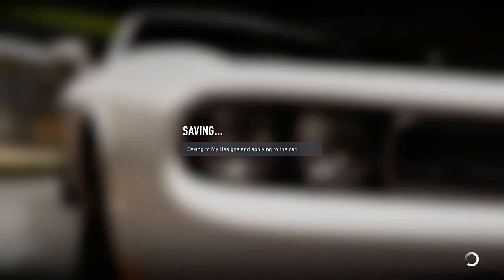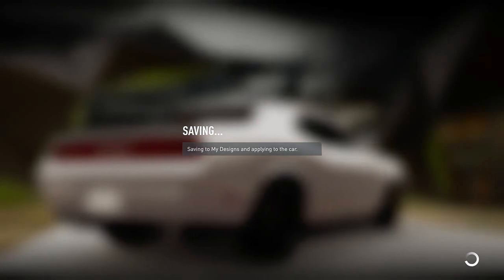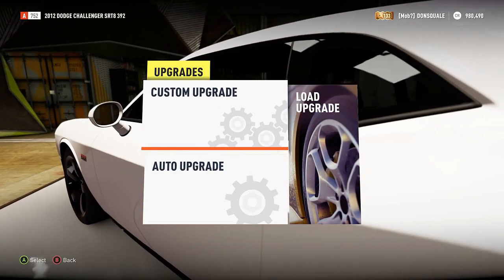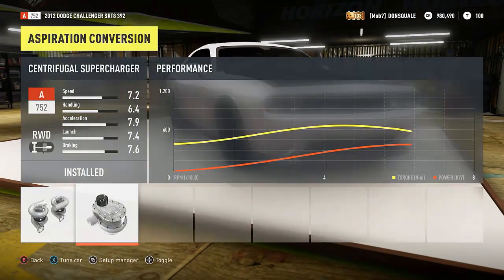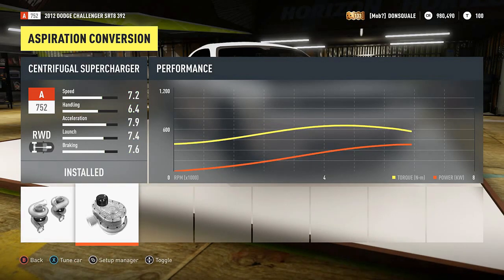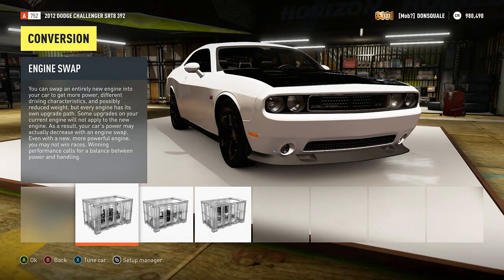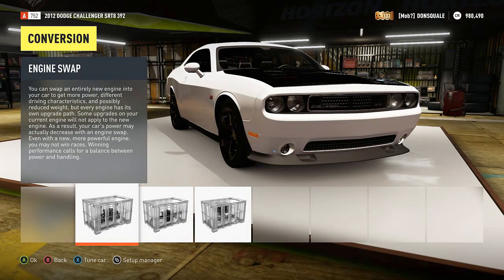We're going to show you guys how to replicate a Hellcat build. I already did a mock-up of this offline and off camera just so I have an idea of exactly what needs to get done. So what we're going to do is jump up into the upgrade shop and do custom upgrades. Now a lot of you guys probably already know that there is a twin screw supercharger on the Hellcat, but what I'm going to do for this build is just put on the centrifugal supercharger - that is our only option for superchargers for this car. Engine swap wise, the Hellcat is a 6.2 liter but unfortunately our 392 is a 6.4 - there's no way to downgrade the engine so we're just going to leave that the way it is.